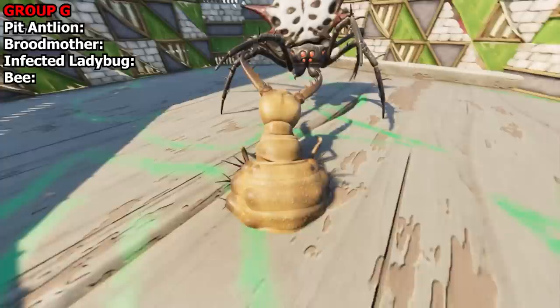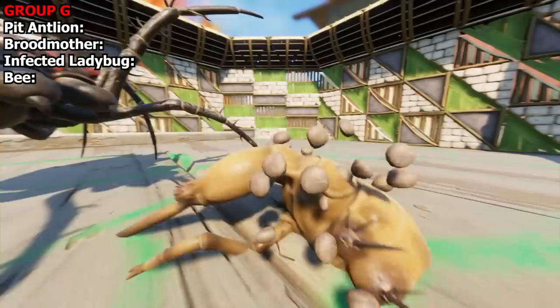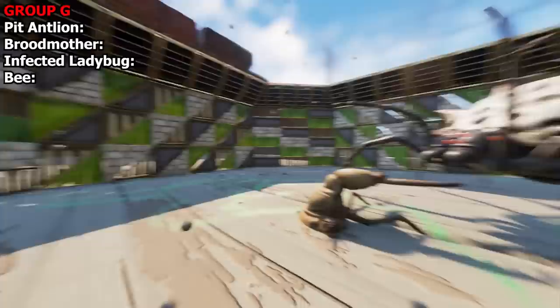Here we go! Pit Antlion — look at him, the aggressive little fucker — up against the Broodmother. I really want him to win, I think he's really cool. Even though he does literally destroy everything, luckily I'm using mods so this amazing colorful arena won't get destroyed too bad, and they won't fall out. There's enough room to do what you want in here.